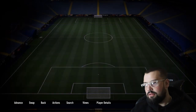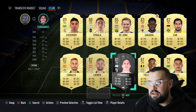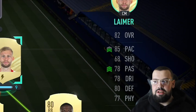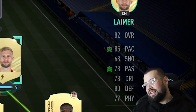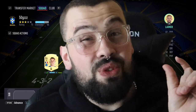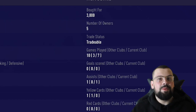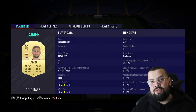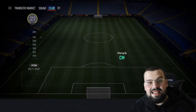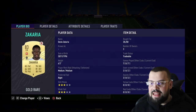At right center mid we have Lemer — 85 pace, 68 shooting, 78 passing, 78 dribbling, 80 defending, 77 physical. An all-round, box-to-box midfielder. Do not shoot with him though — he's good at setting up chances. I was using him more as a defensive player because of those favorable defensive stats. He plays very well in this position.